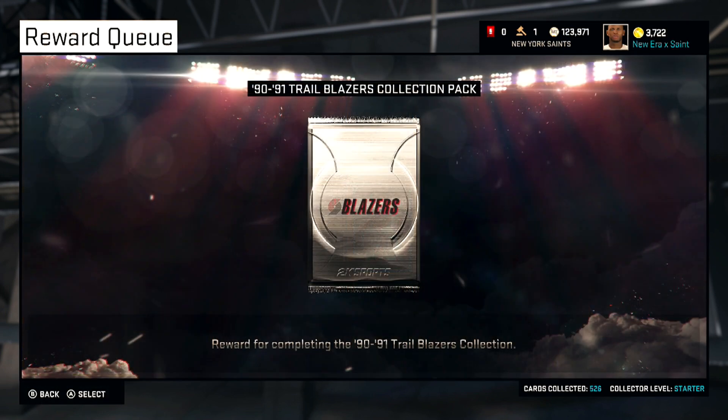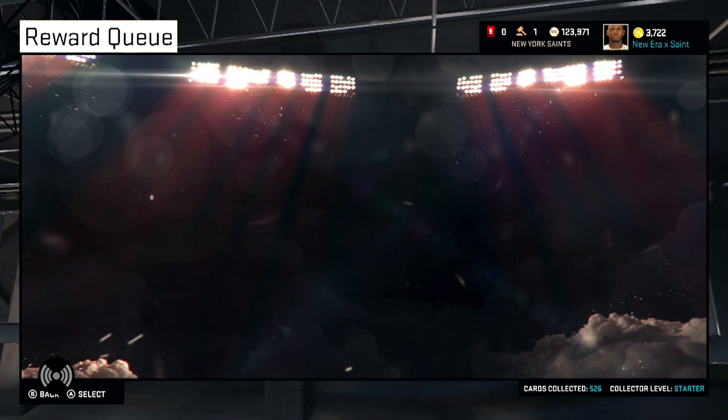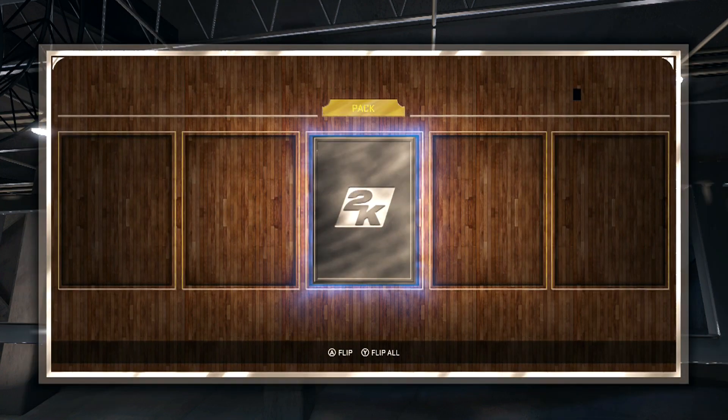Fade Ace is for post fadeaways. Post Defender cancels out the post badges of everyone you're finding in no-restriction seed. Screen Outlet is for pick-and-roll and pick-and-pop. And Eraser helps you stop inside scoring because it counters inside scoring badges, which is great.